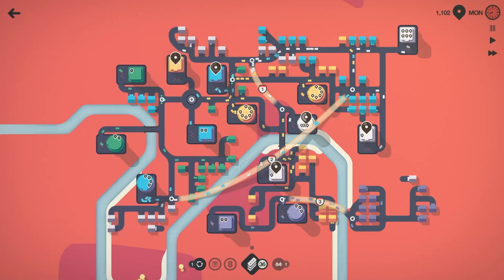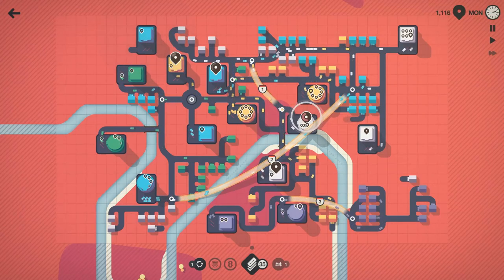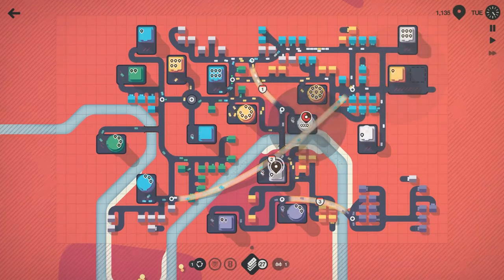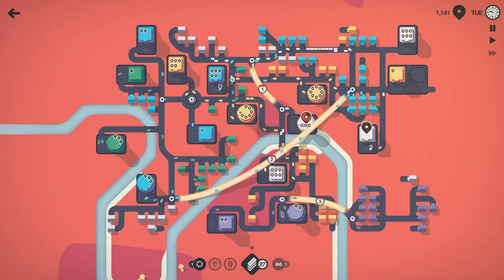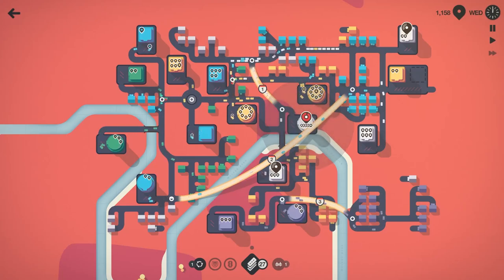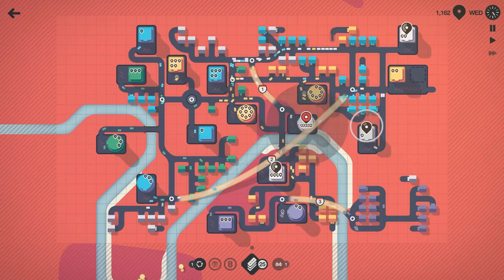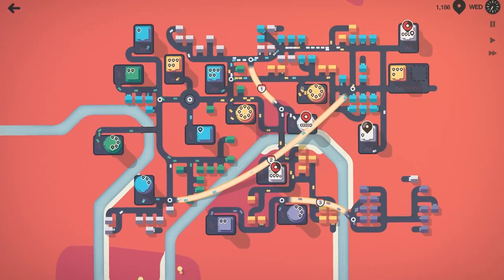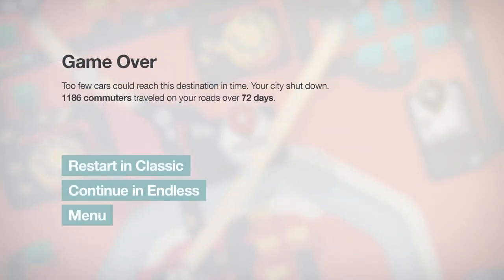Let's go ahead and click play, swing that around, get that blue connected, and bring this down. We got another yellow store spawning over there — that's at least hooked in. We've got a bunch of chirps; it's going to be this white one right here kind of under the two overpasses. Too few cars can reach their destination in time — Moscow shut down! We moved 1,186 people across 72 days. Not bad at all.